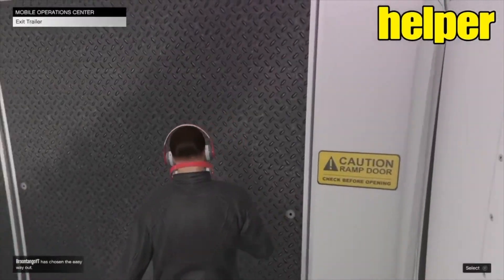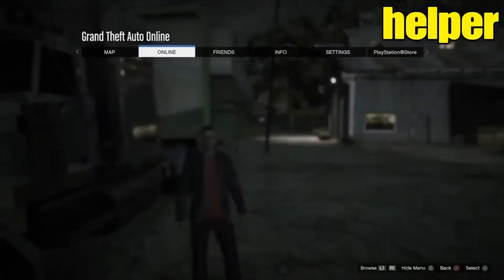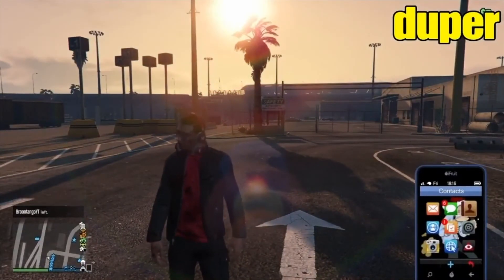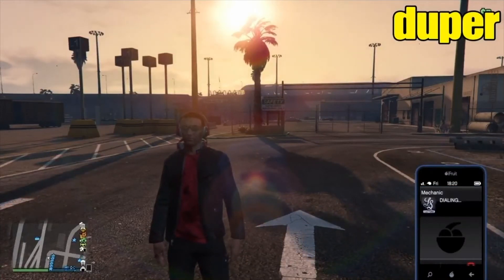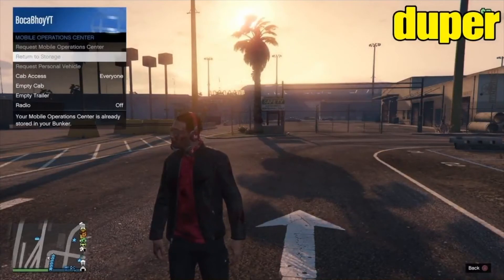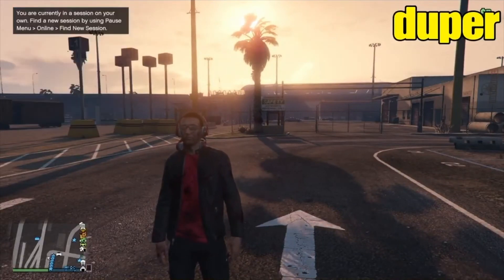From here it is basically the same as the last method before it got patched. Once you kill yourself, you will spawn at the docks. Your friend is going to get inside his MOC, drive it out, and exit to creator. Once he is in creator and has officially left the session, open your phone, go to mechanic, and request the car you want to duplicate. You want to be using a Benny's car otherwise you won't be able to make money from it - so request your Elegy Retro Custom or any Benny's car. Then open your interaction menu, go to mobile operations centre, and request your MOC.